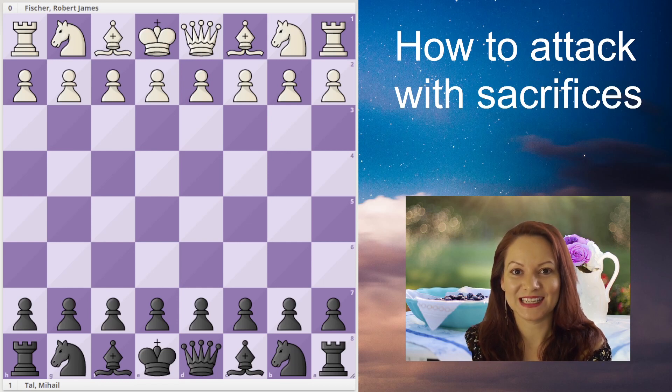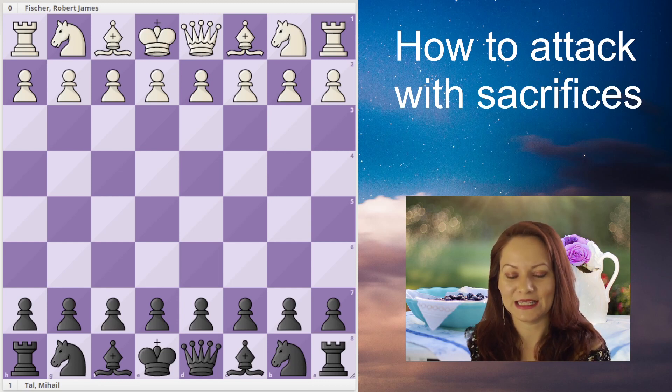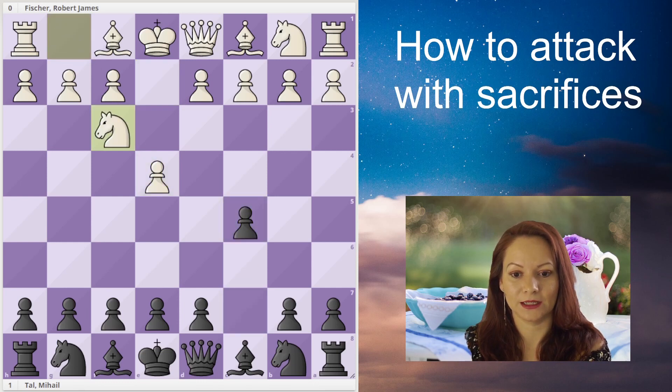We will see the game that Bobby Fischer played as white against Mikhail Tal at the Candidates Tournament in the year 1959. It is such a game full of sacrifices — you'll be amazed to see that Fischer has almost sacrificed his entire army.